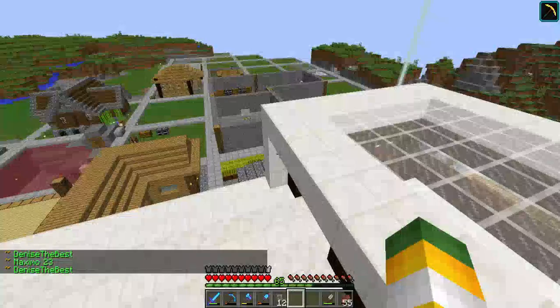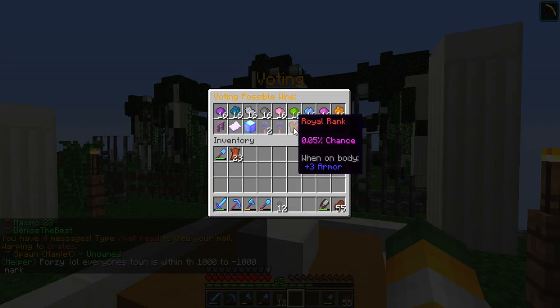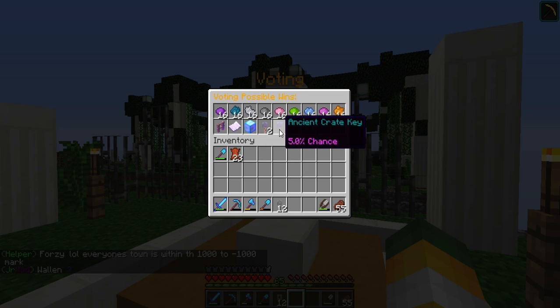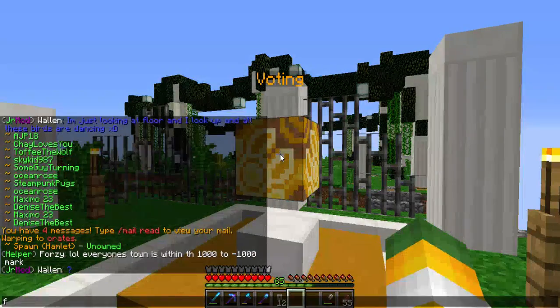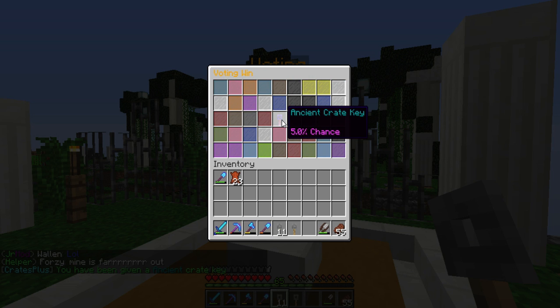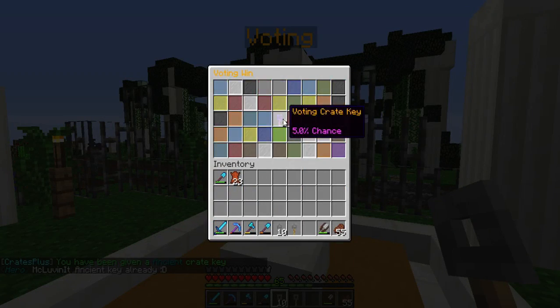Let's go open some crates because they did update the crates again. We've got a really low chance on that right now but I already got it, no need to worry. They added MCMMO credits which is pretty nice. Let's get on with the crates — if we get that rank I'm going to be pretty upset, so just keep the rank out of here. Ancient crate key — let's go! Ancient key already. Let's keep it rolling.